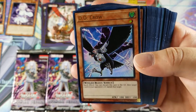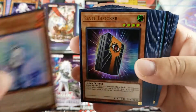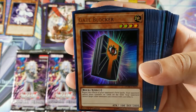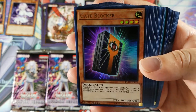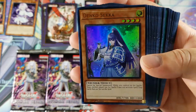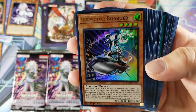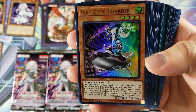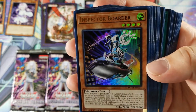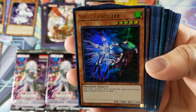We got a D.D. Crow — nice little hand trap right there. Effect Veiler, talking about hand traps. Gate Blocker — I don't know what it does. Oh, you get the effects of your opponent's field spells. Denko Sekka — not bad. Very cool. Inspector Boarder — I do not like this card at all, especially when my friend runs True Draco. Not the best card to play against. Spell Canceller.